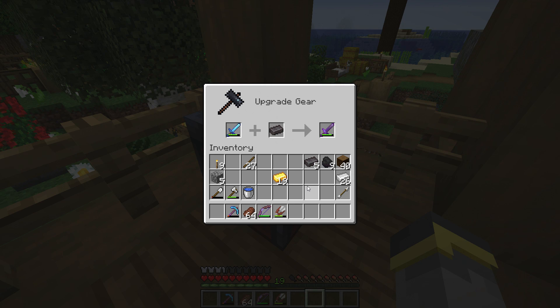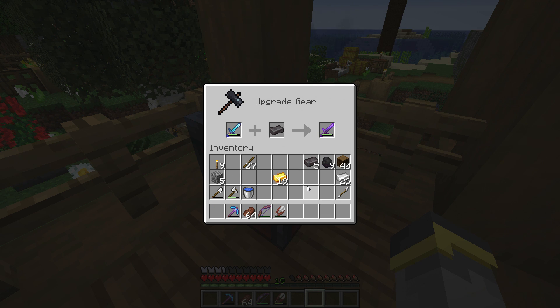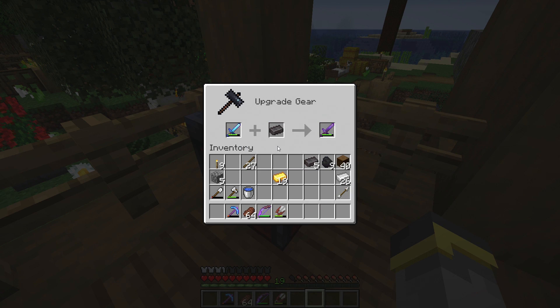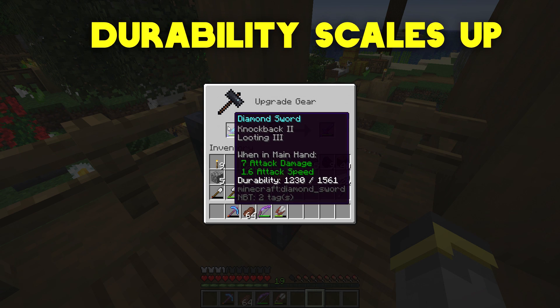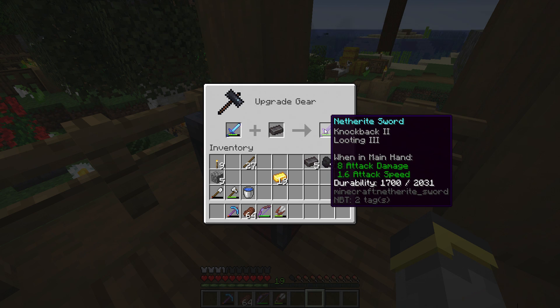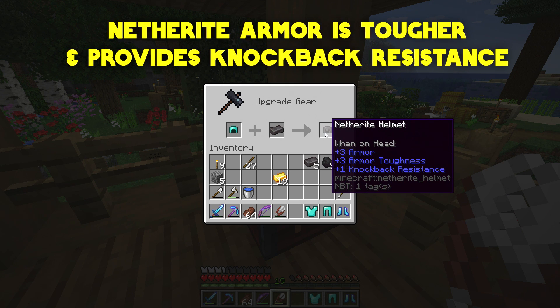A couple of things to know about upgrading to netherite. First, upgrading is a one-way trip — once you upgrade a diamond item to netherite, it is netherite forever until you break it. Don't break it, because netherite is crazy hard to get. Second, enchantments: you can upgrade enchanted diamond gear and the enchantments will remain the same. Third, durability scales upward — netherite has more durability than diamond across everything. Netherite tools like pickaxes work a little bit faster. Netherite armor has a little more toughness and built-in knockback resistance, meaning you'll be pushed around a little bit less.